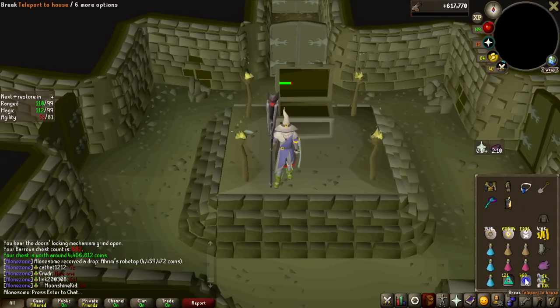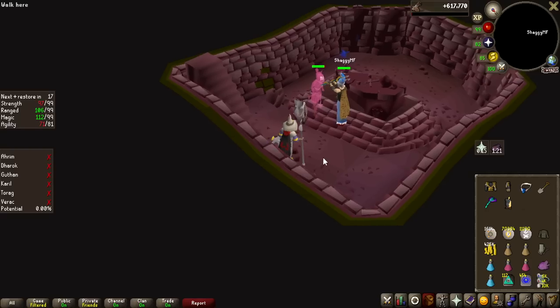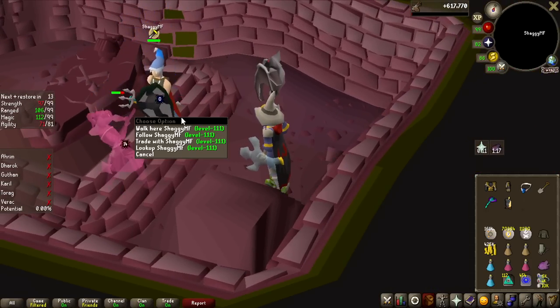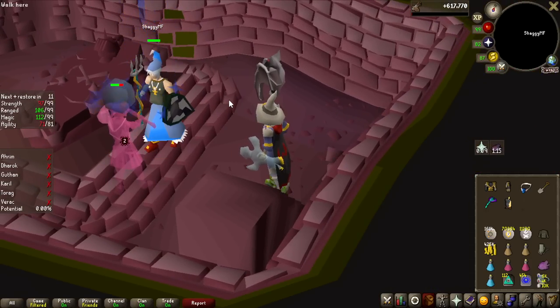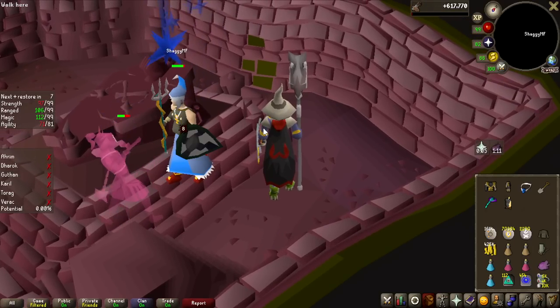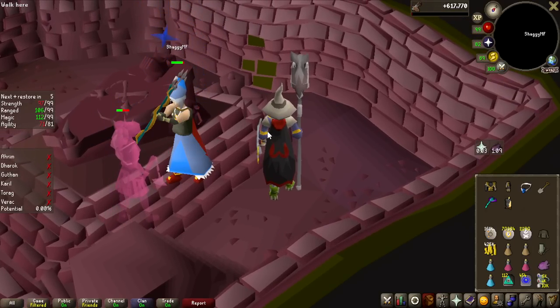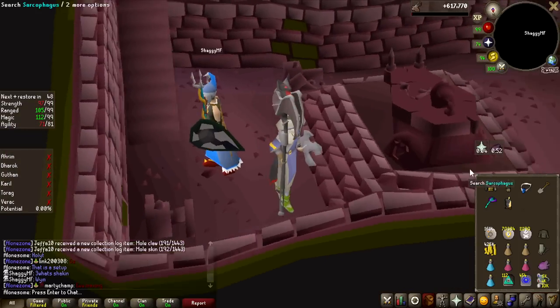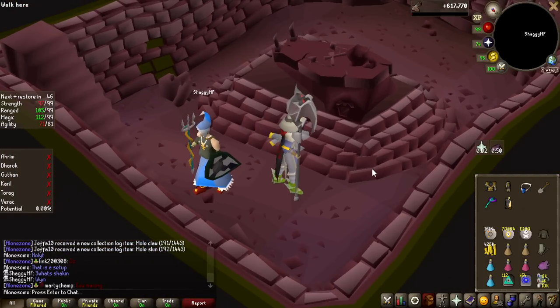I spotted possibly the most dripped-out Barrows setup I've ever seen — a shaggy MF with a third-age kite shield and gilded dragon boots. And he's an Ultimate Ironman! A third-age kite shield on an Ultimate Ironman — that's nice.